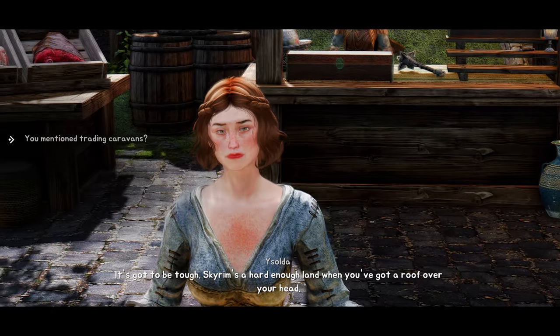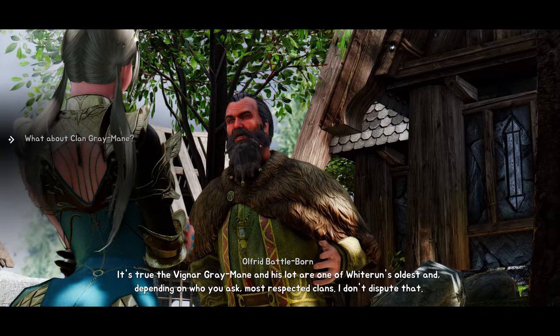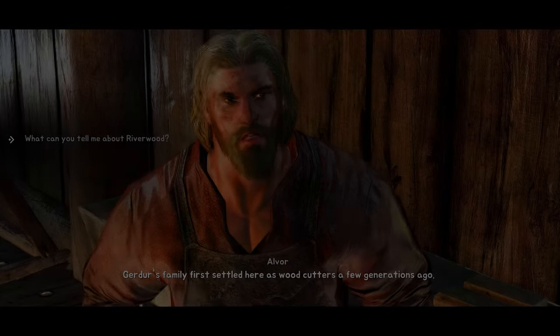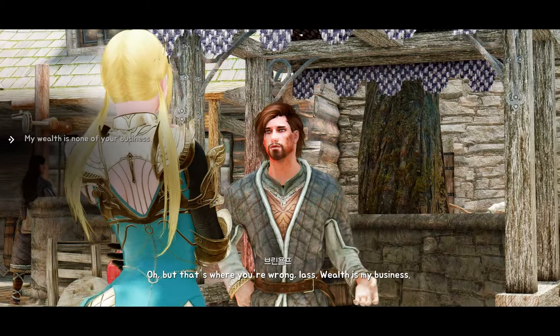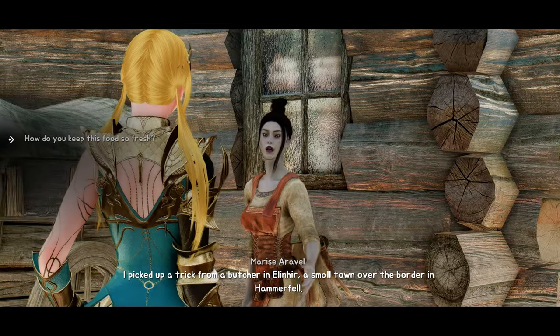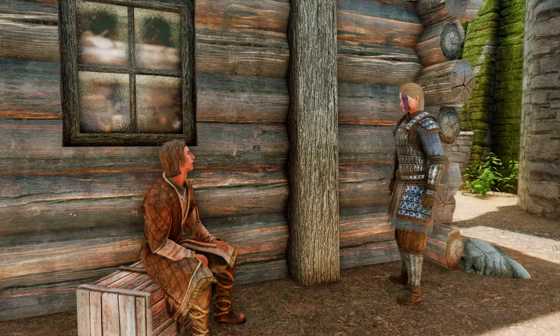Now let's look at a mod that will make your Skyrim conversations more lively and immersive. It's called Gesture Animation Remix by Chimgarden. This mod adds over 40 dialogue gesture animation variants according to NPC personality, role in society, and armor type. It works with custom followers and NPCs from mods as well as vanilla, and uses Dynamic Animation Replacer, so it doesn't need any ESP or ESL files. The mod has different gesture sets for different types of NPCs, such as friendly, intellectual, aggressive, shy, and more.